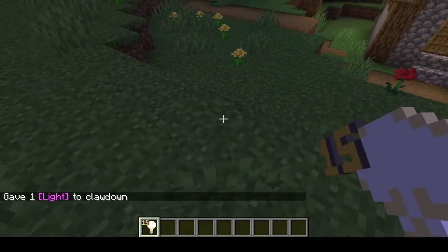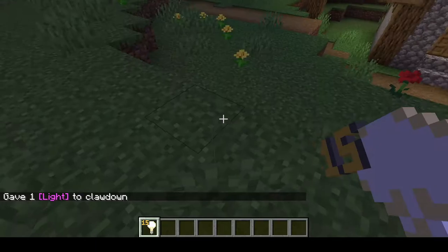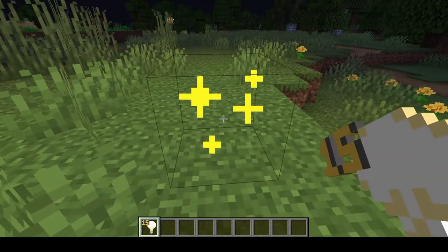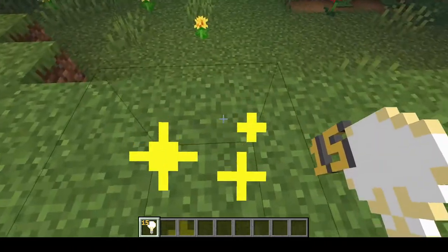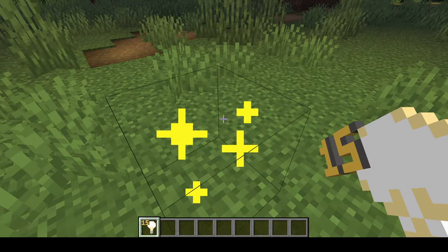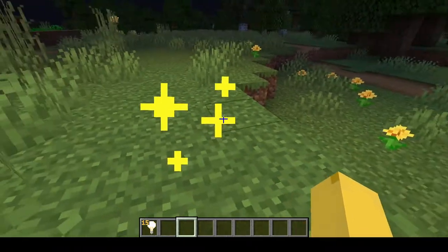As you can see, there's a 15 in the top left corner. That's because when you place it, it's at light level 15. Just saying, when you're holding it, it kind of works like a barrier — you can see it, and then once you go into another slot, you can't see it.